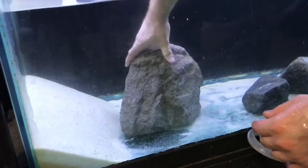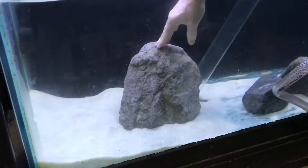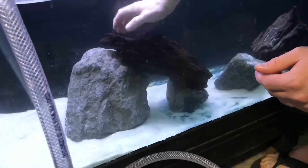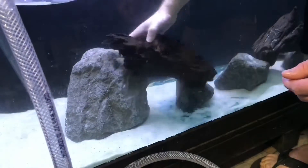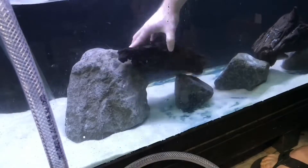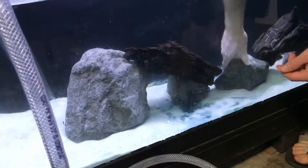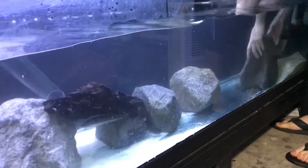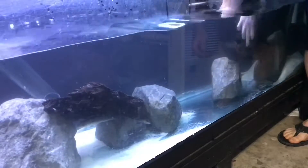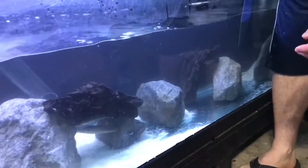It was definitely time for a rescape on this aquarium. I'm adding the rocks — I use salt wall rock — and I like to put them on the glass because if any fish dig, it's not going to fall and crack. I wanted to add some more spots for these new fish along with the old fish, just so there are new territories to set up for aggression purposes.